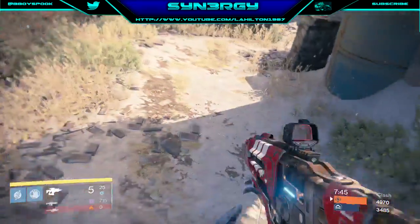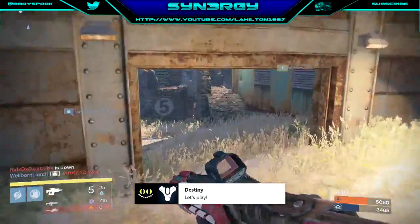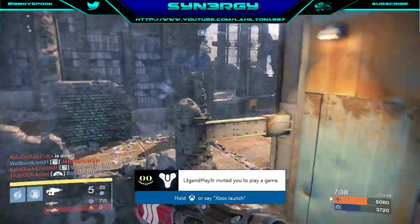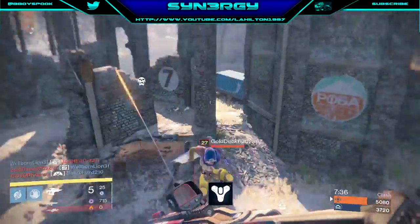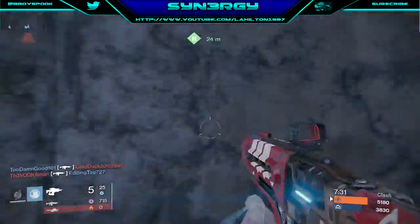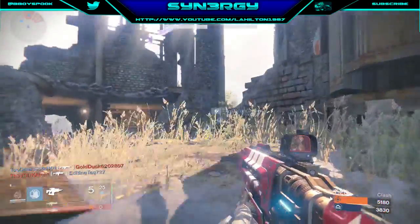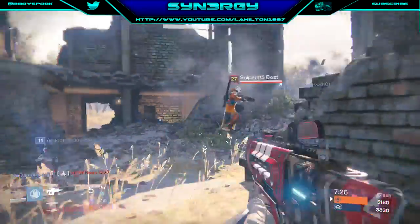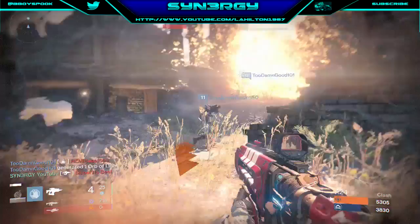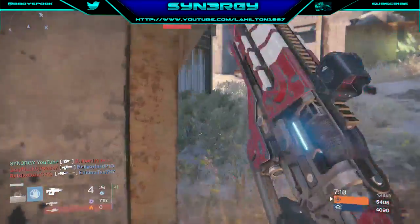We were going to use our super but decided against pushing forward because there's a guy hidden in a corner somewhere. We use our nova bomb but it's to ill effect, taking a bit of damage. That's number thirteen — a thirteen-kill streak, guys, not doing bad.